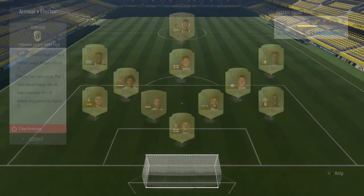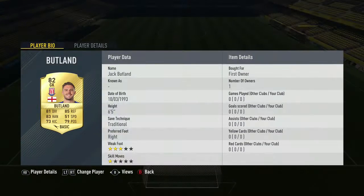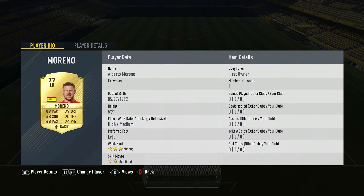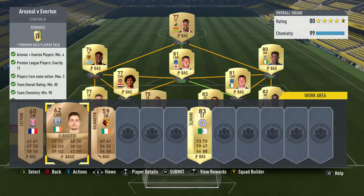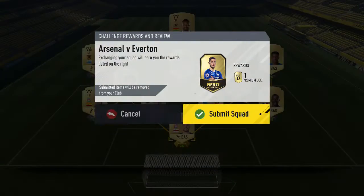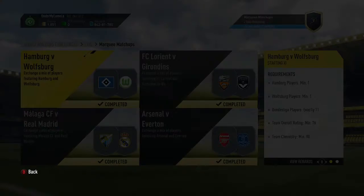Last one — Arsenal versus Everton. You just needed 4 Arsenal or Everton players. I've gone for 3 Everton and 1 Arsenal. Then 80 rated and 3 players from the same nation, which I didn't actually see when doing it. Players are Butland, Sanya, Williams, Randerhorn, Moreno, MacArthur, Tee, Elneny, Zaha, Hernandez, Barkley. You should get the chem on that one — don't think you need loyalty. We get a premium gold player pack for that.